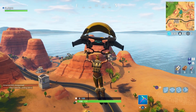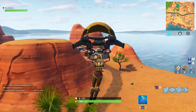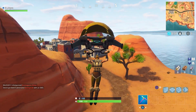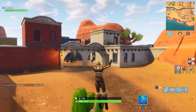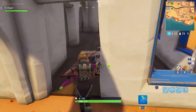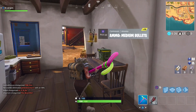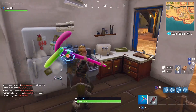First and foremost, the map has been updated. There has been a new biome added to the map called the desert biome, basically in the southeast corner where Moisty Mire used to be. You can see it on the gameplay right now — it has been almost completely removed and turned to a desert theme. It's super cool. I only had a chance to visit one or two villages before I had to get out of there.